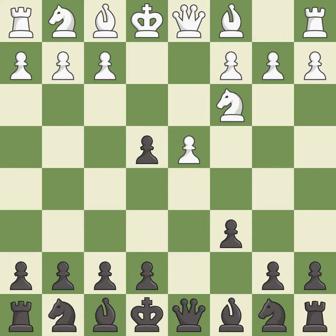dxe4 opens up the center and plans to meet Nxe4 with either Bf5 or Nf6, challenging the knight. Nxe4 recaptures with the knight in the center of the board where it controls many important squares.